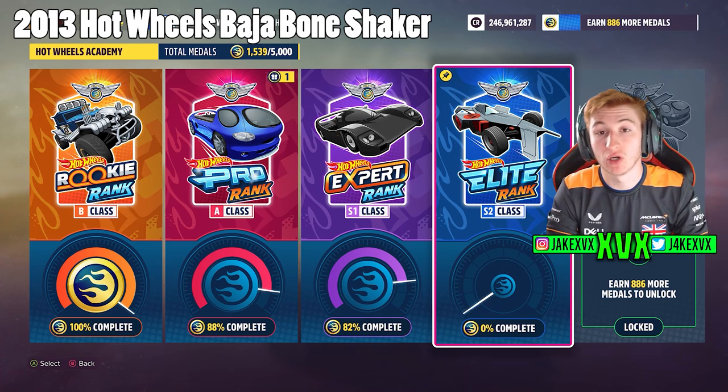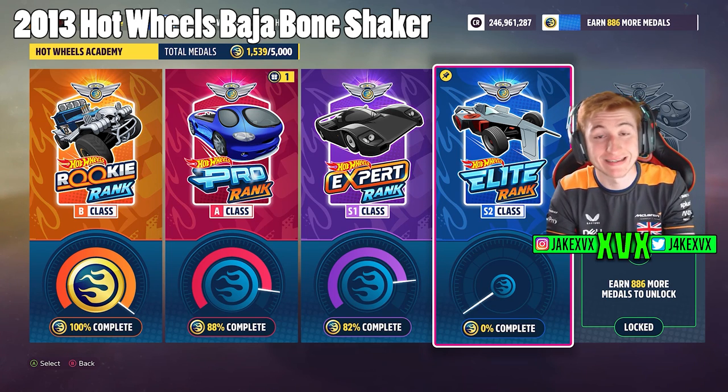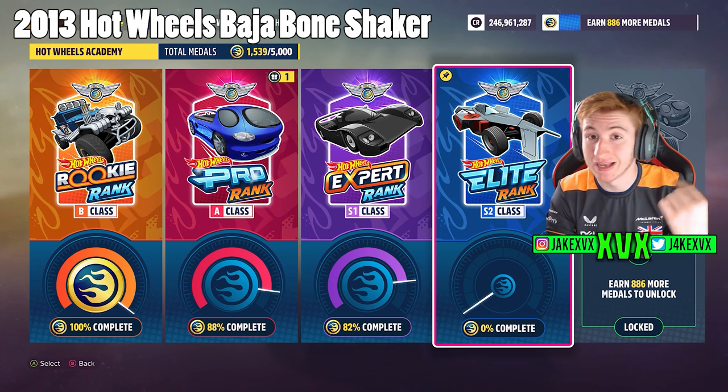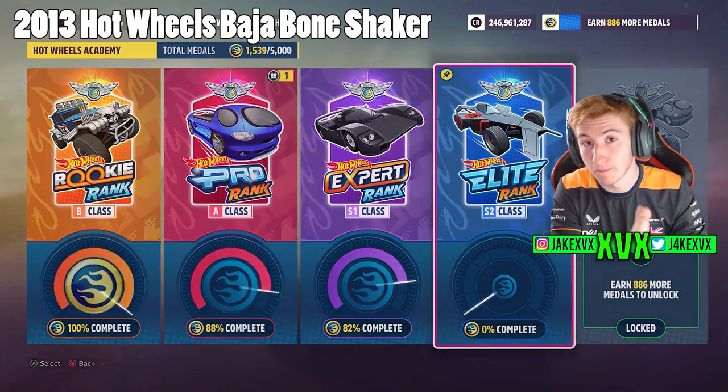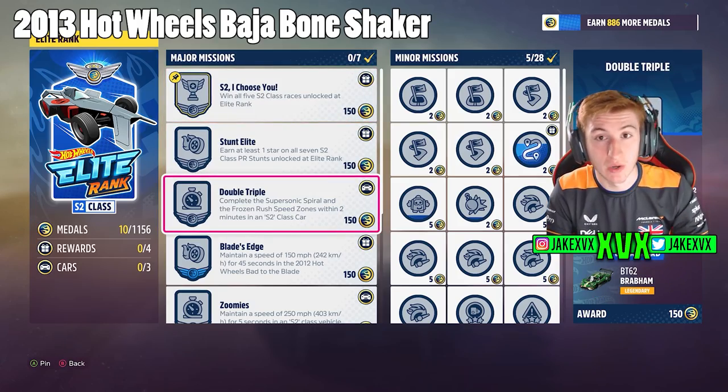All of the other cars are unlocked through the Hot Wheels campaign's major missions. As you know, each car class has a category: B class, A class, S1, S2, and X class. Each of these has challenges, and all of these cars are unlocked within those categories.